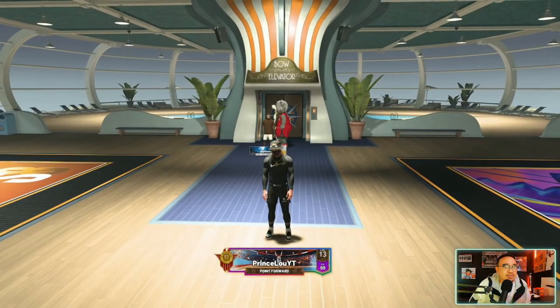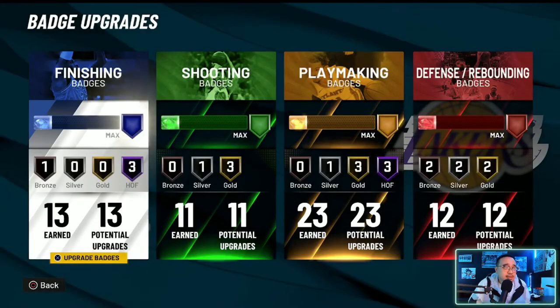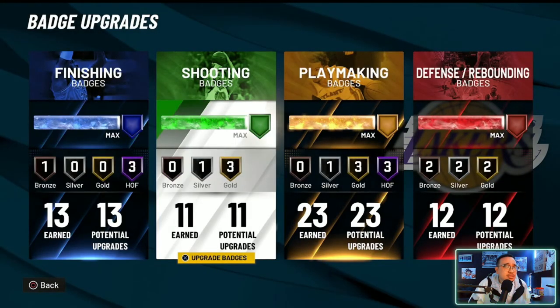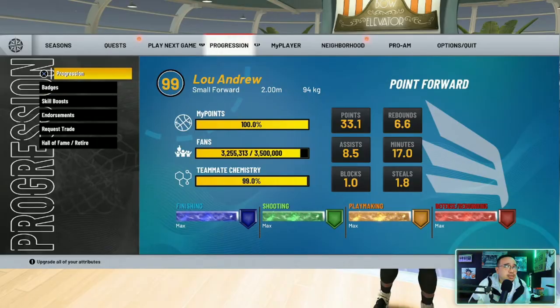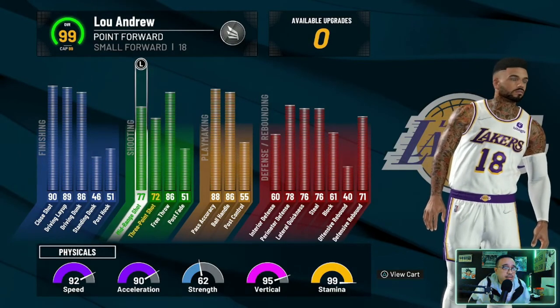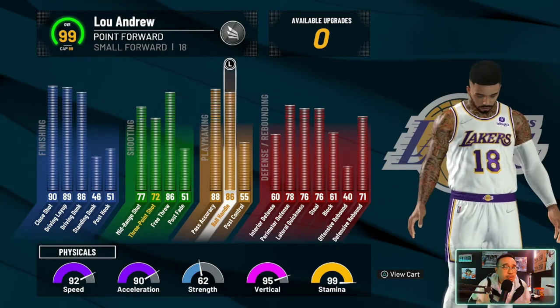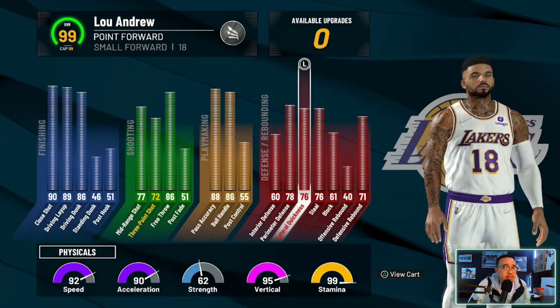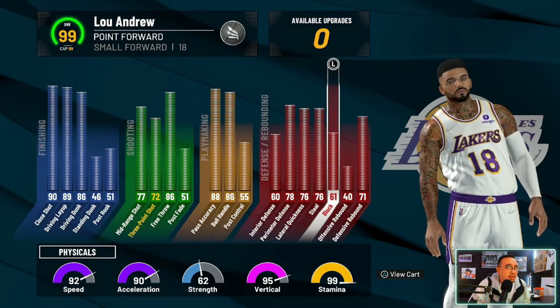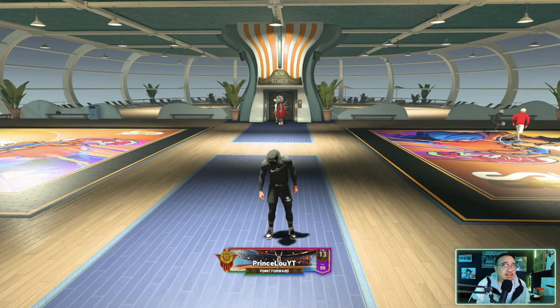All right, here is the 99 point forward — let me show you the stats. 2.00 meters which is 6'6", 94 kilograms. Here's the badge spread — I've hit 39 a few seasons, that's why there are extra badges on shooting and defense. Stats: 86 driving dunk so you get contact dunks, three ball hits 70 — I double-stacked the three-point sleeves so it's a 72 — 86 ball handle so you get all the pro dribble moves at 6'5" and taller. Defense is decent, not terrible. Physicals: 92 speed, 90 acceleration, 95 vertical.